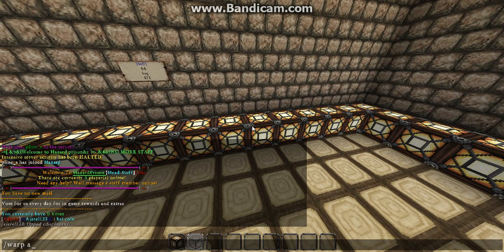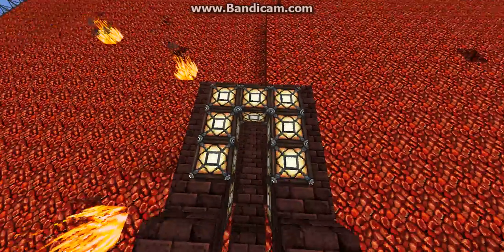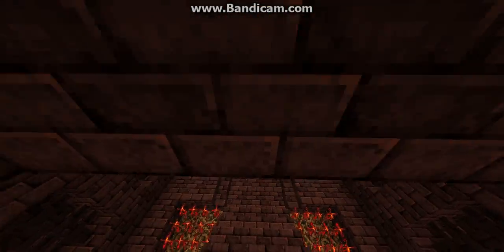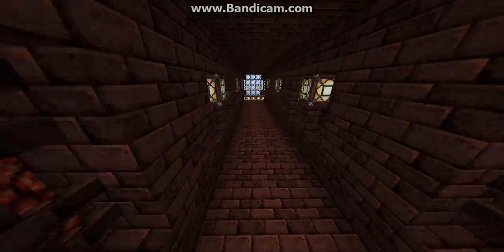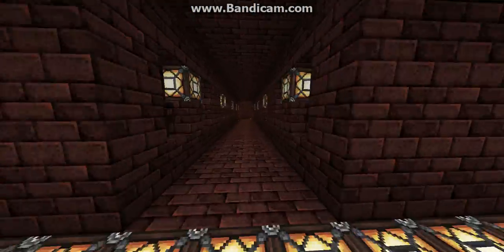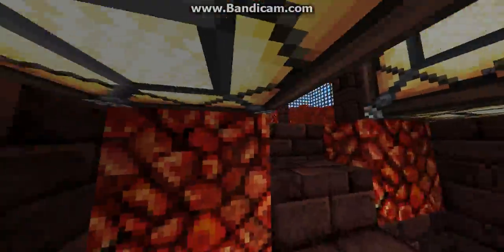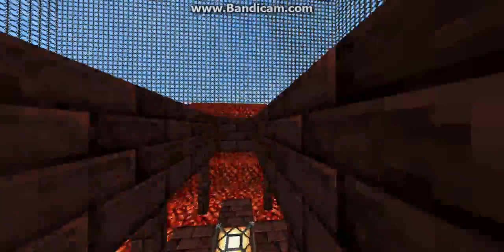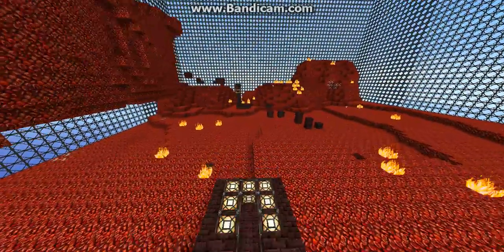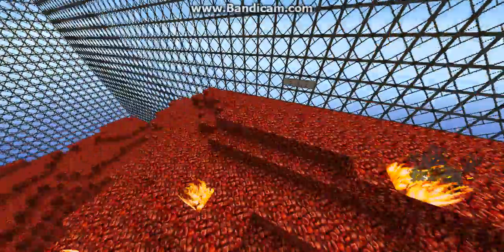There's slash warp A — this is the A mine, which as you guys can see is really sick looking. Each mine has their own personality: there's one in a cave, and this one's in the Nether, as you can tell. It's really cool. There's also a parkour over here — I don't know what you guys get over here, but let's go check it out. That's a pretty cool little challenge you can do.